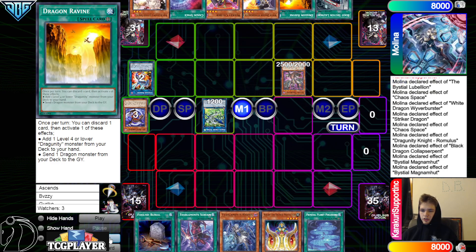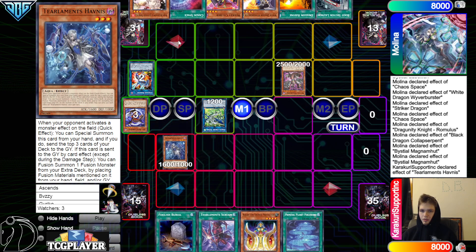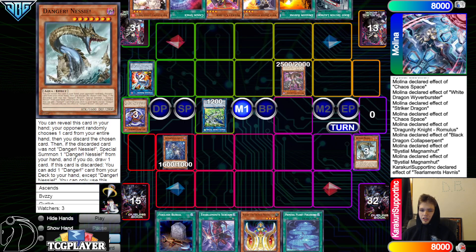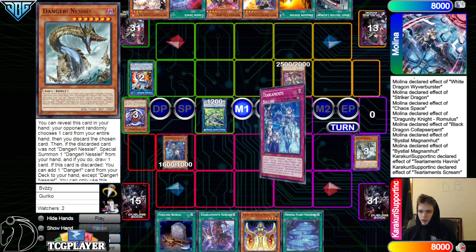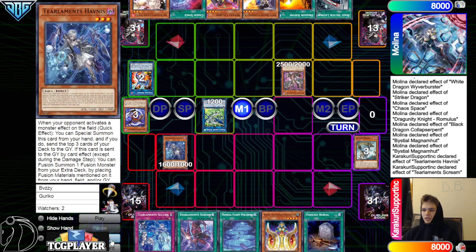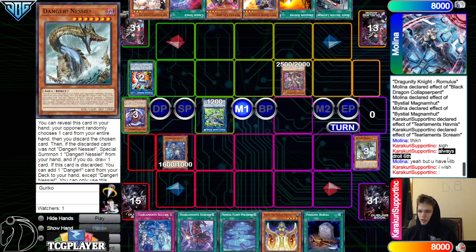Go ahead grab Ravine, then activate Magma — Magma banish to summon. Effect to search. They're thinking — could drop Havnus here, and they do activate Havnus. You're definitely not going to Ash that because it's not going to mill well. Mills Drill, Scream, Nasty. Scream effect goes to search, grab Solik. You could use it again next turn on Havnus — didn't feel great unless you were setting up a Needlefiber lock.